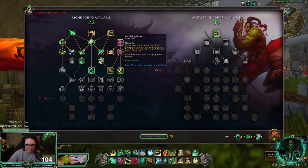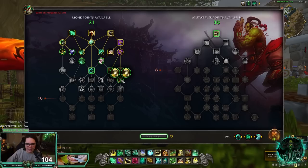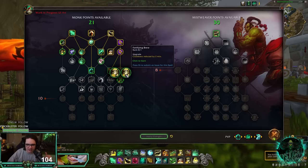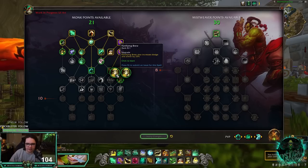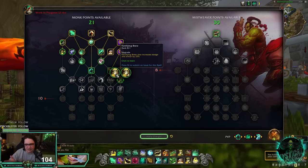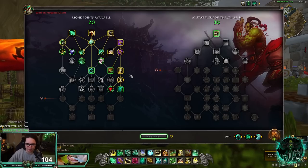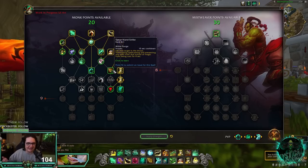We have Fortifying Brew — now a 6-minute cooldown. In the row below you can either reduce the cooldown by 2 minutes making it a 4-minute cooldown, or get a version that increases dodge and armor by 25%, which is probably more geared toward Brewmaster. I'd go with the 2-minute cooldown reduction for Mistweaver.